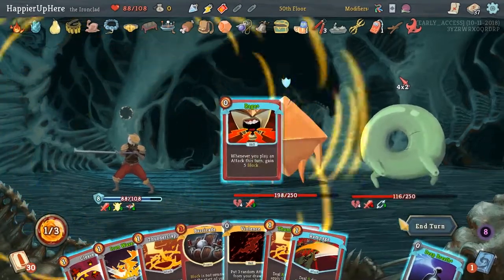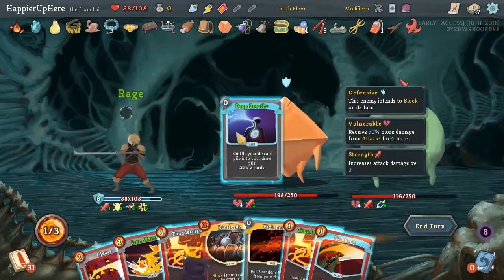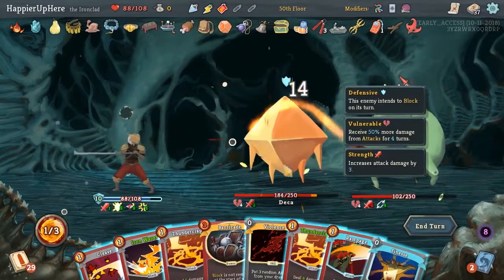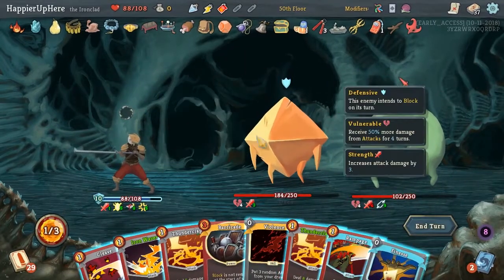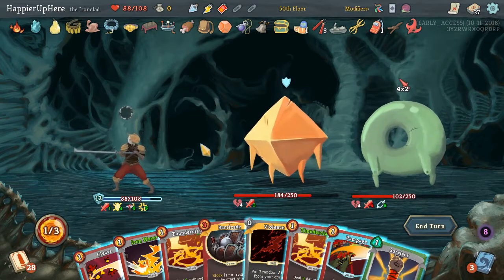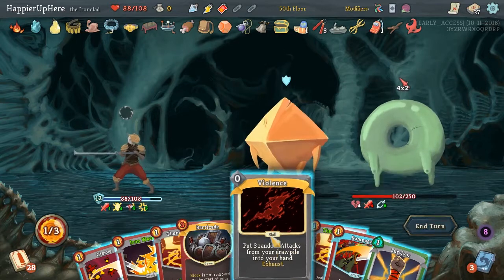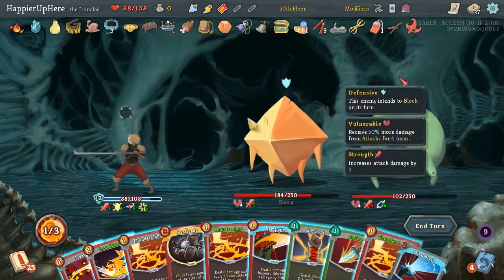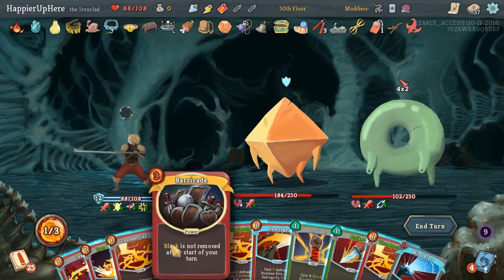That's a Rage, another Deep Breath, Sadistic Nature, Finesse. We still need one Panache to set up fully with our powers. I still have one energy - let's see what Violence gives us. We are fully defended, so let's just close with a Thunderstrike.